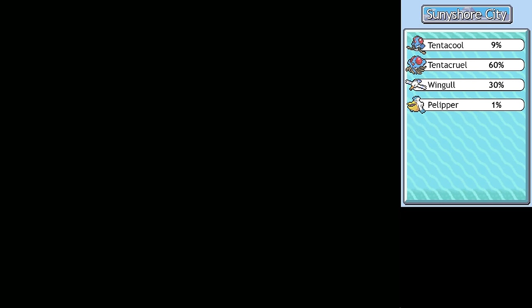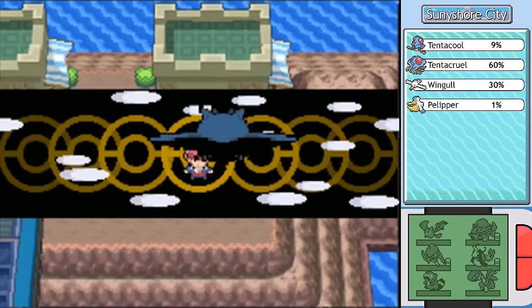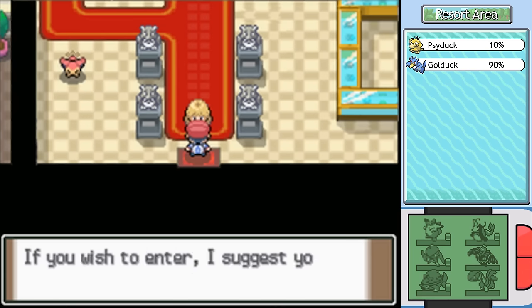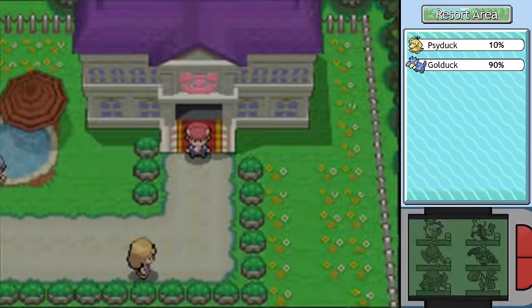I might just have to do that if this still doesn't qualify. I thought it was 10 Ribbons that you needed to earn in order to gain entrance to the Ribbon Syndicate. Now, will you let me in? Why the heck not? I figured out what the problem was, and I'm kind of not happy. I had the number correct — you need 10 Ribbons across your party Pokemon to gain entrance. But they must be 10 *different* kinds of Ribbons. Simply having multiples of the Footprint Ribbon or Effort Ribbon doesn't help.